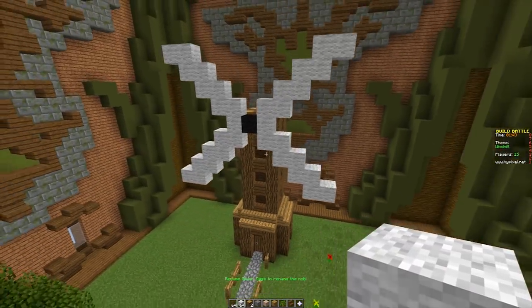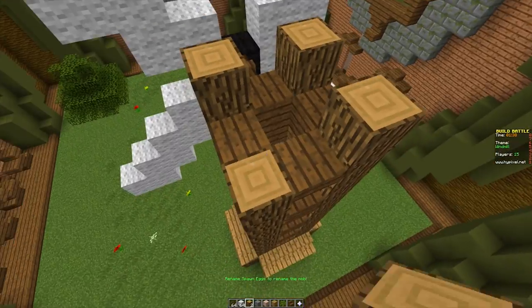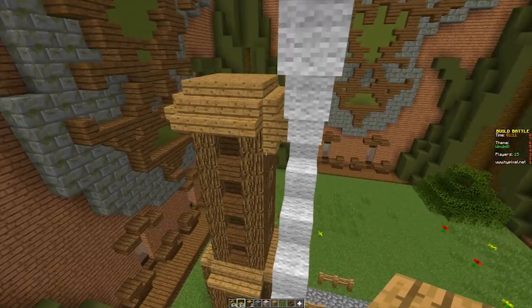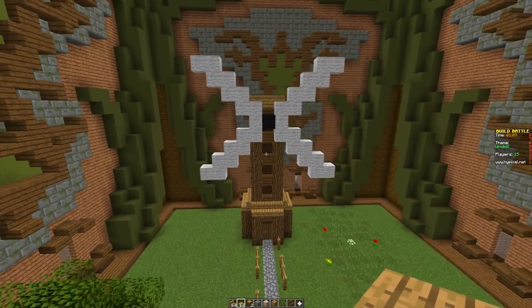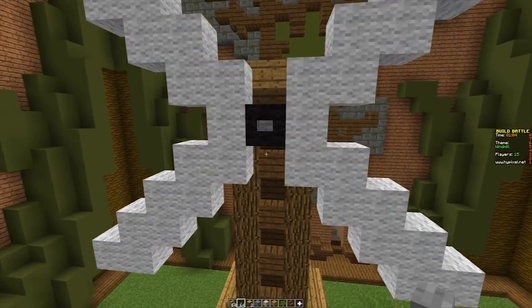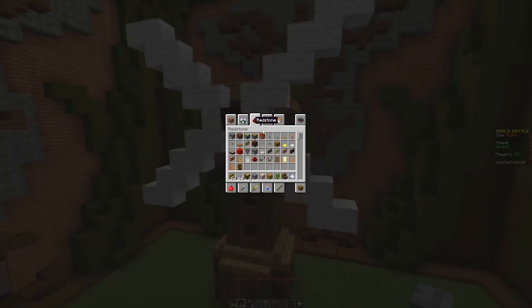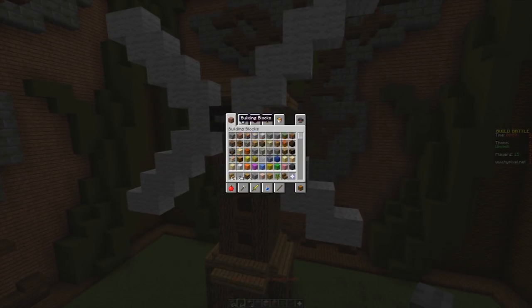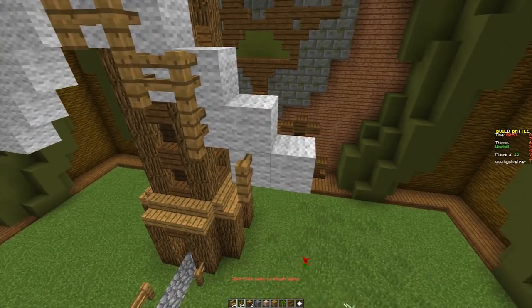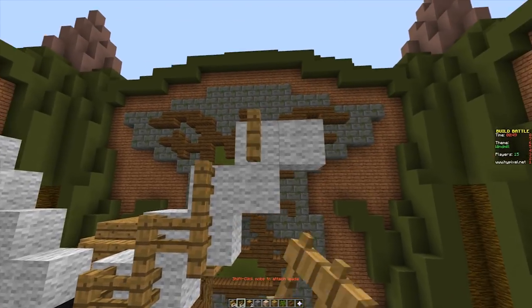That's looking pretty good, I'm quite happy with this design so far. We have about a minute and a half so I'll add a top piece. I feel like something's missing though - let's try adding a button right in the center. I don't know guys, it's just missing something. Let's try adding some oak wood fence on top of the wool - we have less than a minute left, so this is make it or break it.